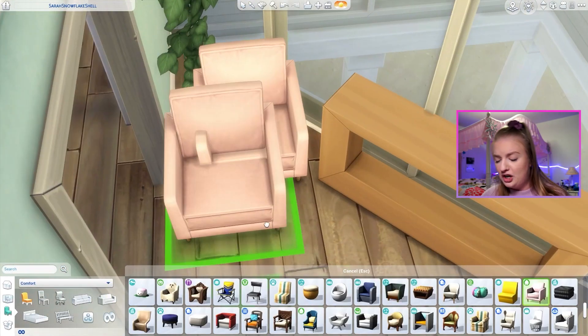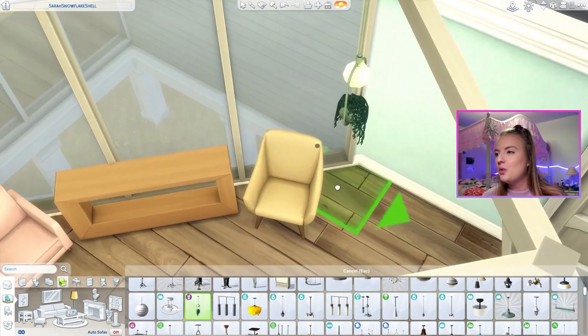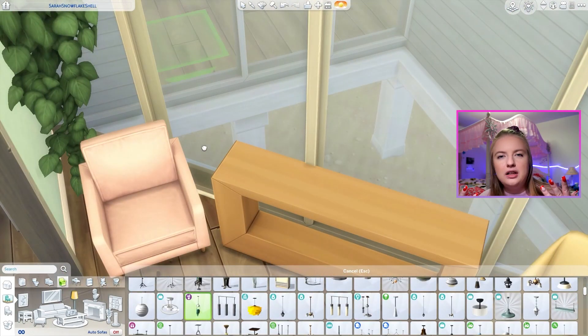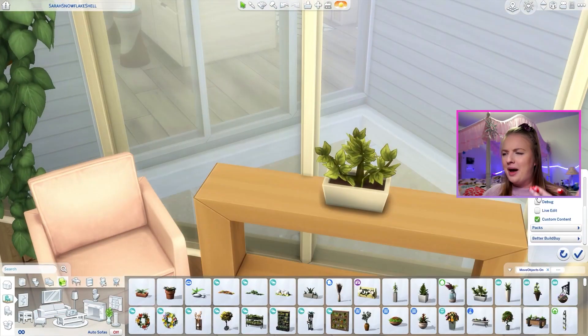Someone said, 'shell implies the shell stays the same, puzzle piece is very different.' I did ratio them hard so I'm not that mad about this one, but I was like — isn't the shell the walls? The walls stay the same. Do the math.